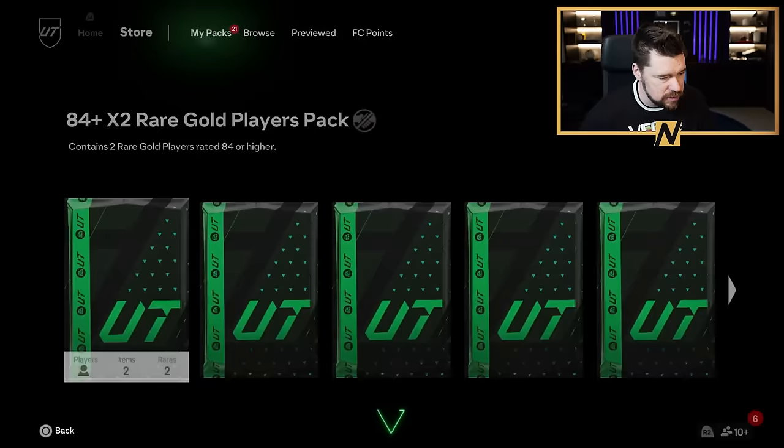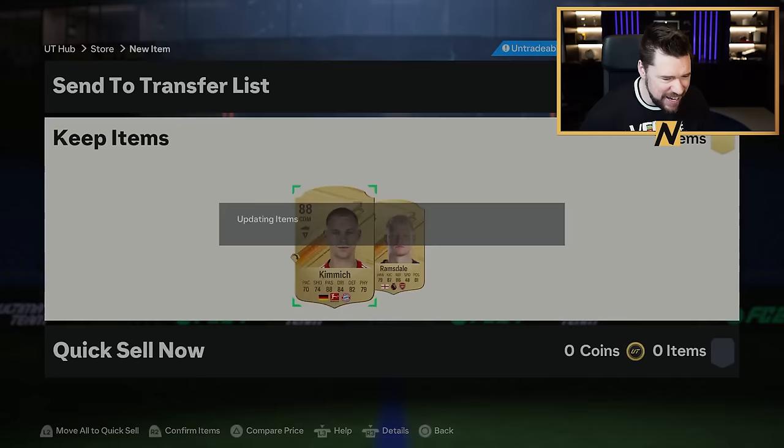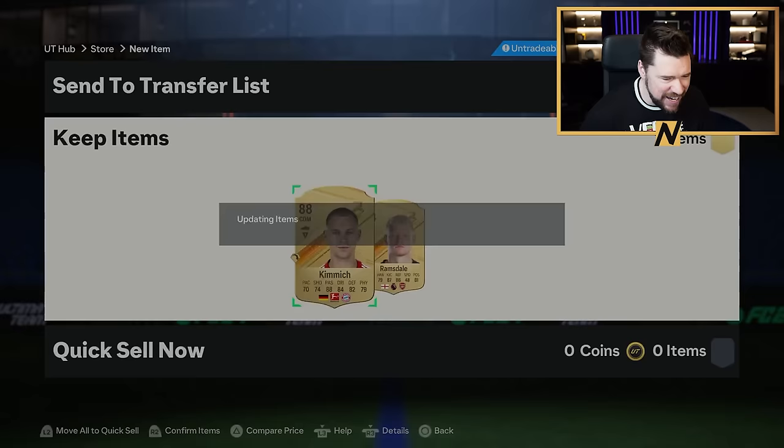I don't know who the Juventus Italian is. 284 pluses — come on, something big, something nice. 87s, 88s please. 88 Kivic, baby — give me some of that. That's another 27 players in the bank. Is it Chiesa?